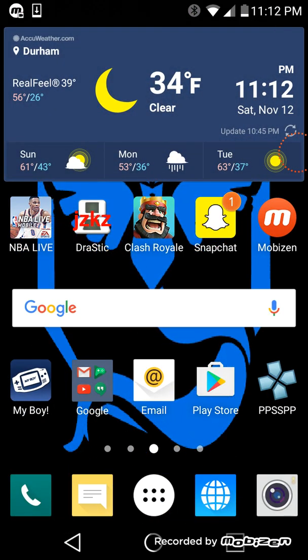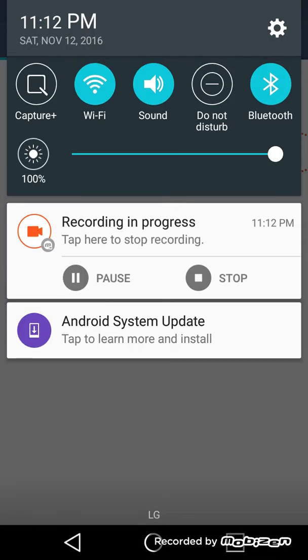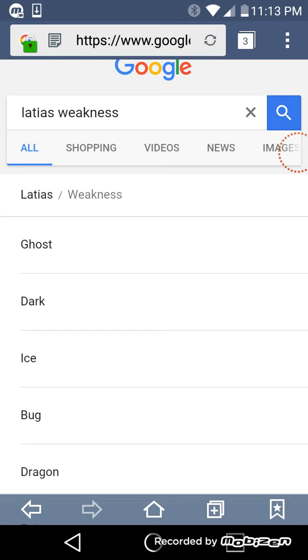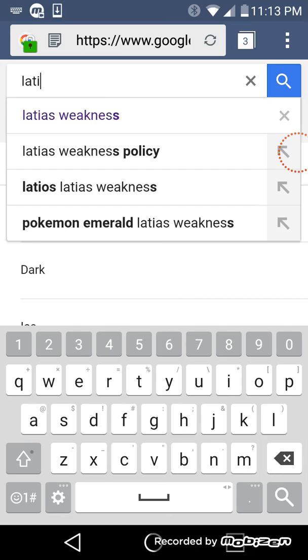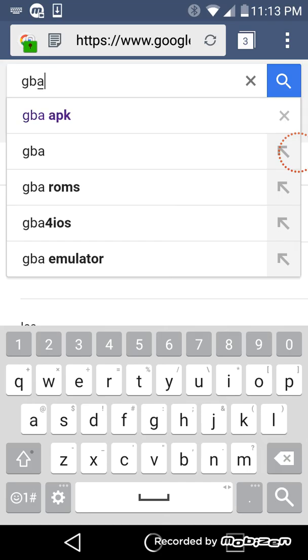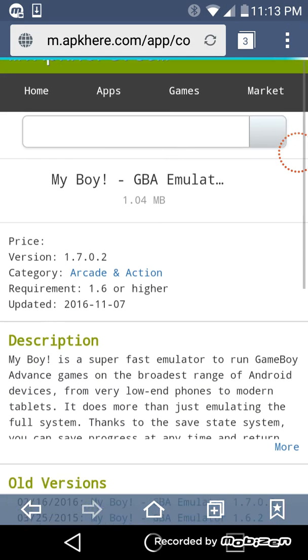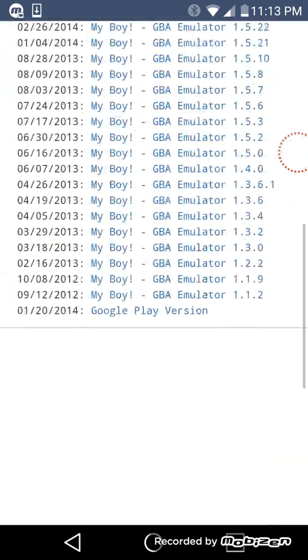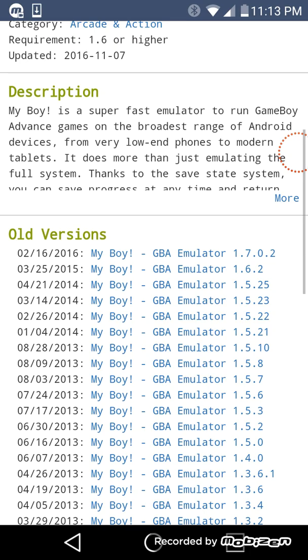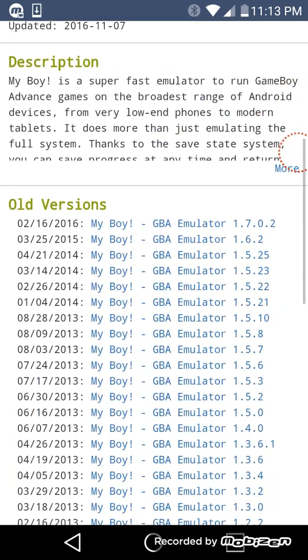Go to your browser, whatever browser you use, and type 'GBA emulator' — you don't have to pay for it, just put 'GBA application' and it should show up. Apparently they have all the versions you want, and I would prefer the latest version — what's the point in getting the oldest version? This is the full version.